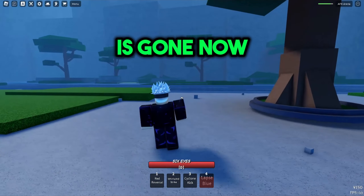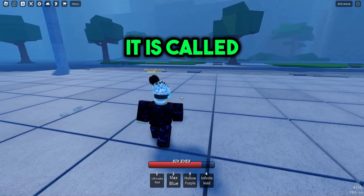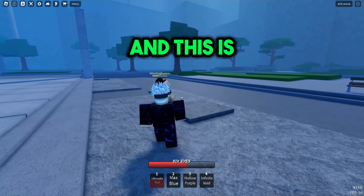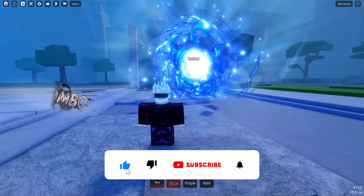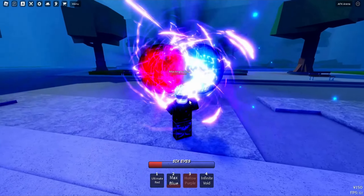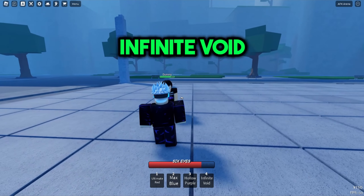Here's the awakening for Gojo in this game. The first ultimate is called Ultimate Red. The second ultimate is called Max Blue. The third ultimate is called Hollow Purple. The fourth ultimate for Gojo is called Infinite Void, and you basically instantly defeat the other player.